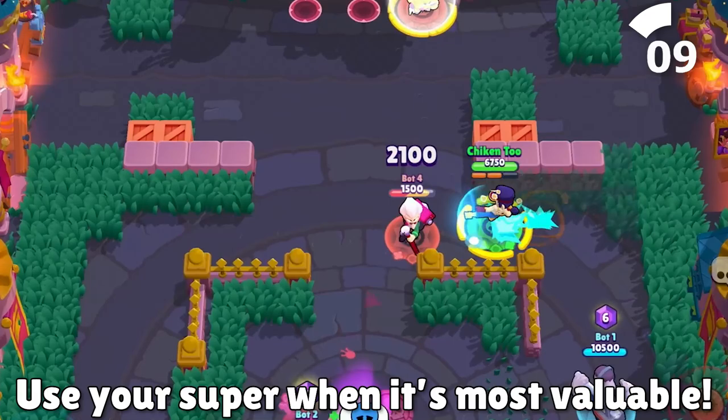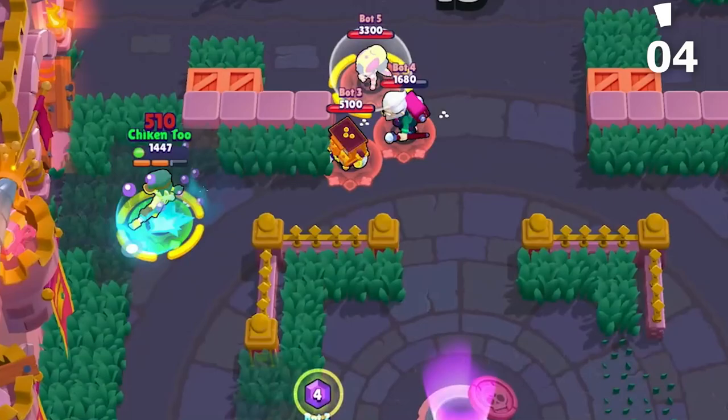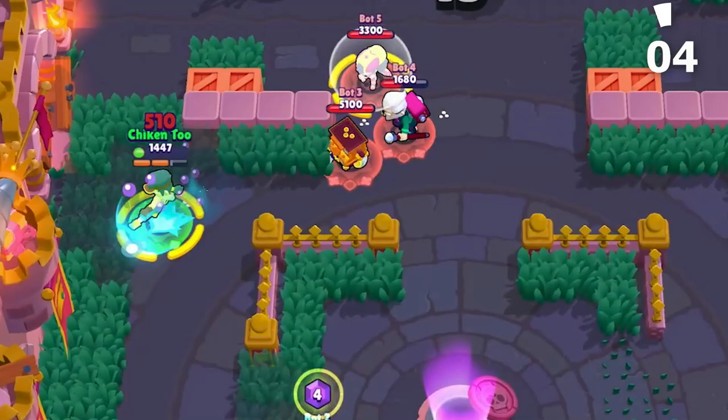Make sure you learn who you can burst down quickly in a 1v1 battle to figure out who to focus on. Like Mortis, a great player will be able to play Fang in just about every game mode. But personally, I'd recommend playing him in Duo Showdown, Gem Grab, and Knockout for the easiest trophy pushing. For more quality Brawl Stars content, use code CHIKENCHICKEN in the Brawl Stars shop — I'll see you guys in the next one. Till then, peace.